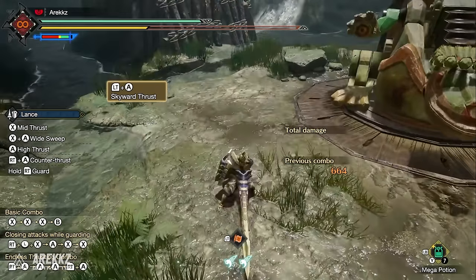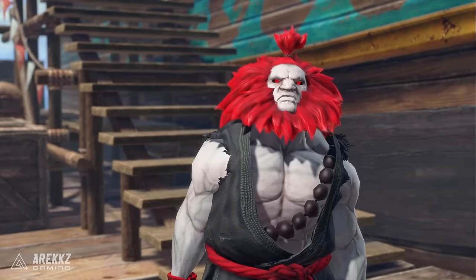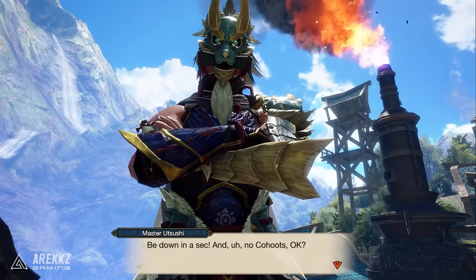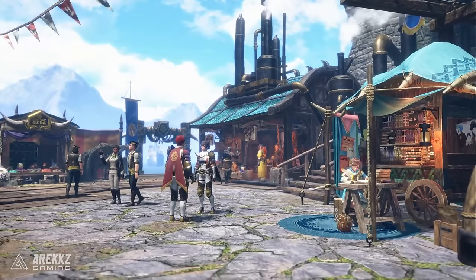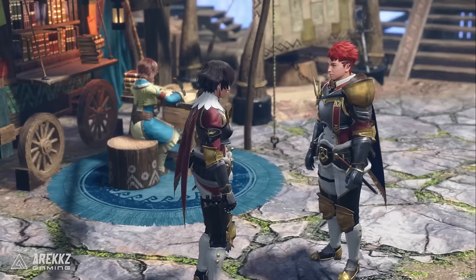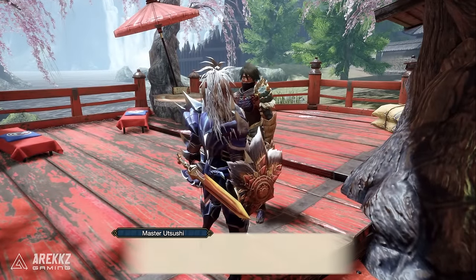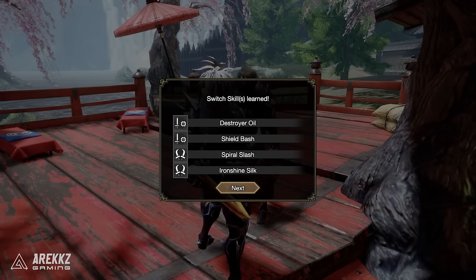Before we go into the skills themselves, to unlock these: the very first one you'll encounter simply by getting to Elgardo at the beginning of the game. Master Utsushi will talk to you about the Switch Skill Scrolls and you'll have your first skill. From there, progress to Master Rank 4 just before the Urgent to fight Astalos, then speak to Master Utsushi for the remaining two Switch Skills.